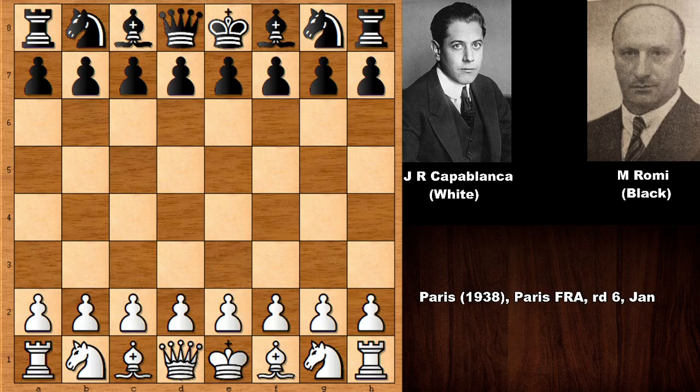Hello everyone and welcome back to another very instructive chess game by Jose Raul Capablanca. His opponent in this chess game was Maximiliano Romi, who was an important Italian chess master. This chess game happened in 1938 in Paris, France. So let's see what happened in this very instructive chess game.